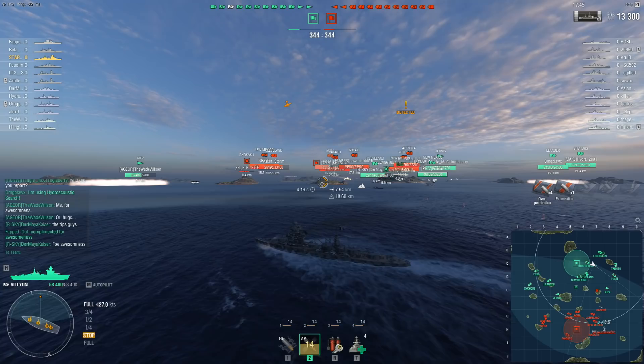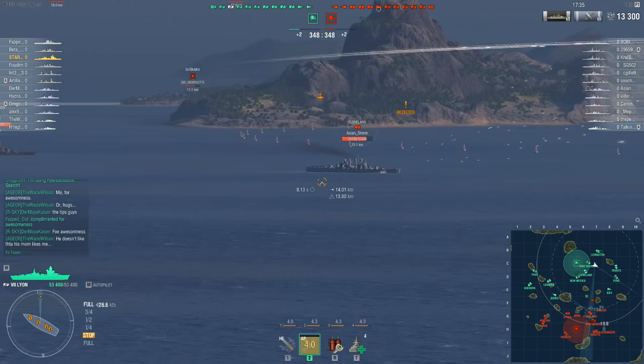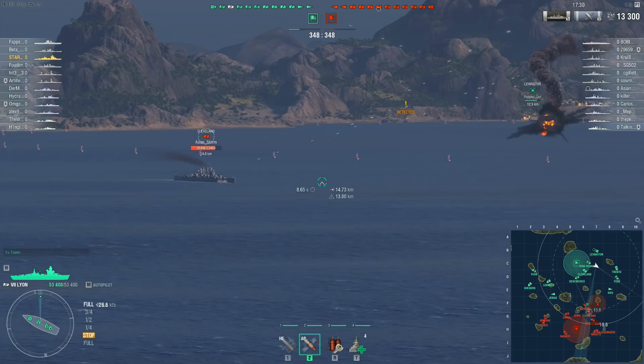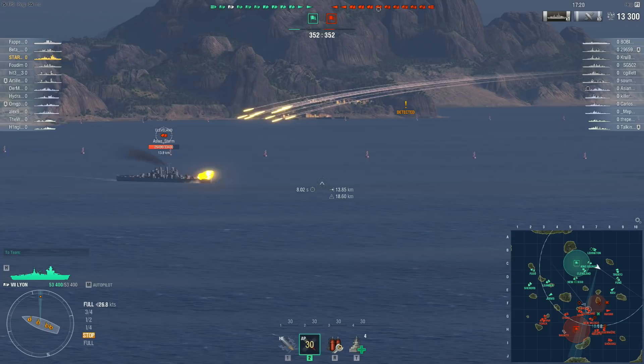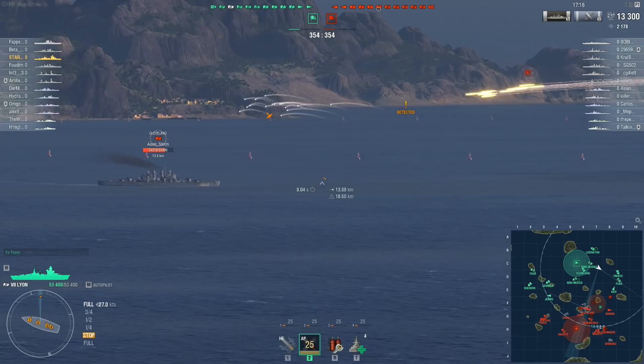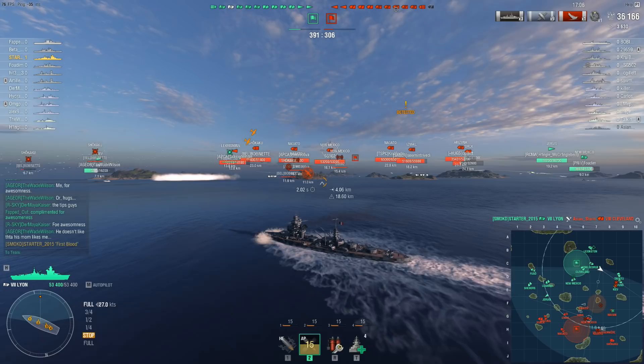Anyone can cherry-pick a lucky salvo — but that's not what's happening here. There's an enemy Kagero inside surface detection range, so the Deadeye buff drops. Then the Kagero goes unspotted and the buff comes back up. Shots land on the Cleveland, who also picked the wrong time to turn. Best two out of three.